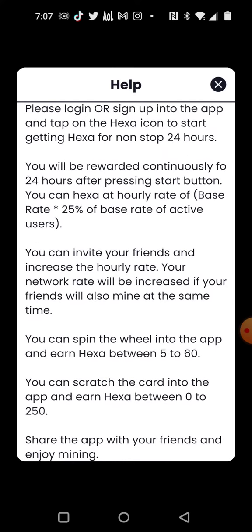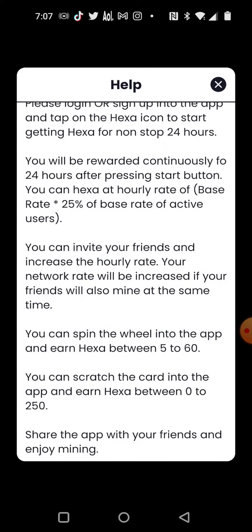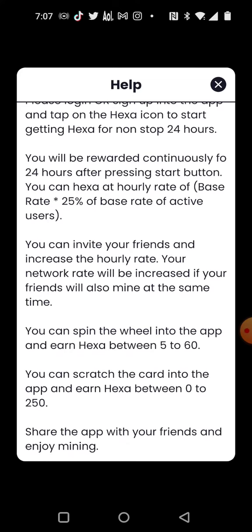You log into the app, hit the button, and you're mining 24 hours non-stop. You'll be rewarded constantly for 24 hours after pressing the start button. The hex rate is only 25 for active users.